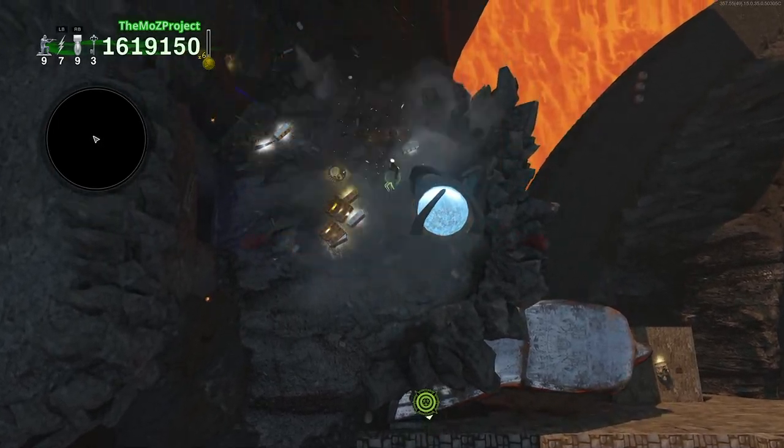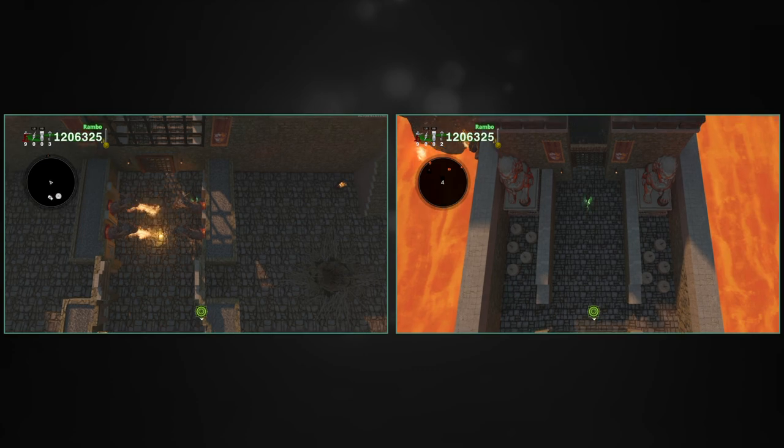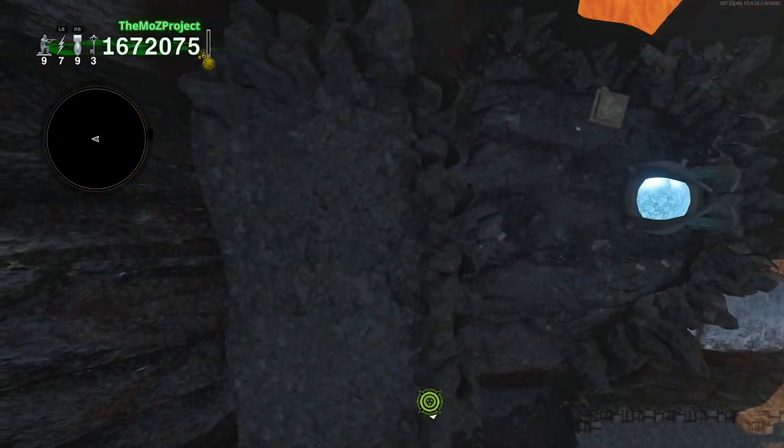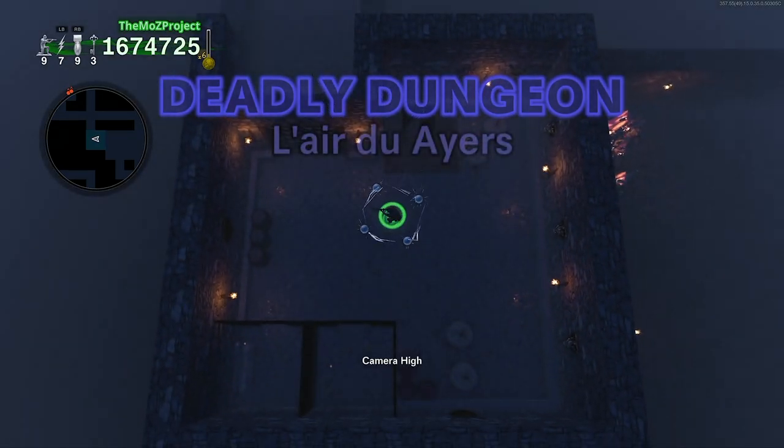The fourth and final dungeon is located towards the top of the volcano, which will require a couple extra keys to open. Cross over the bridge over here, and you'll be able to access the fourth dungeon called Lair du Heirs.